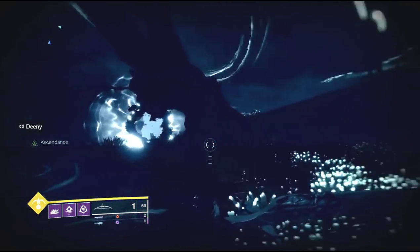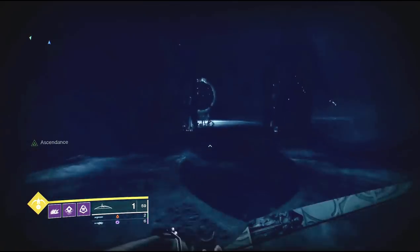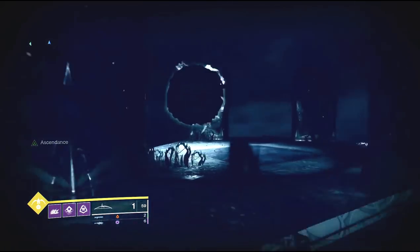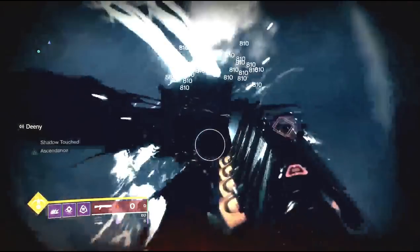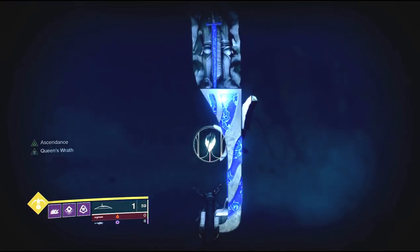For the second and last egg, go back to the portal and head to the right. Run down until you see four broken pillars where the blight is. You can take the blight out, then look down to the left — that's where your egg is.